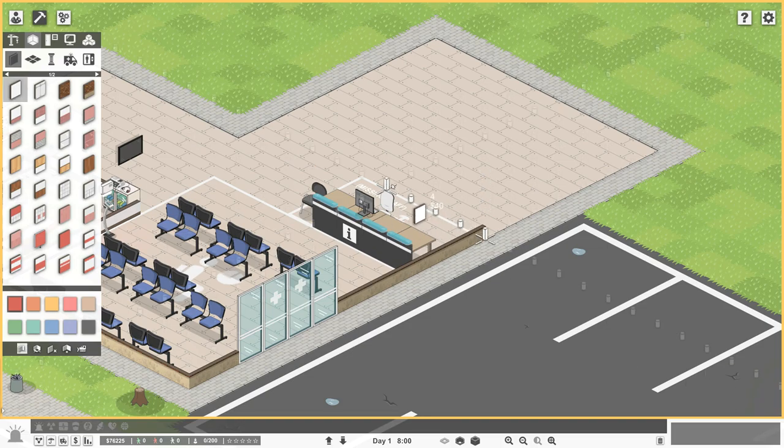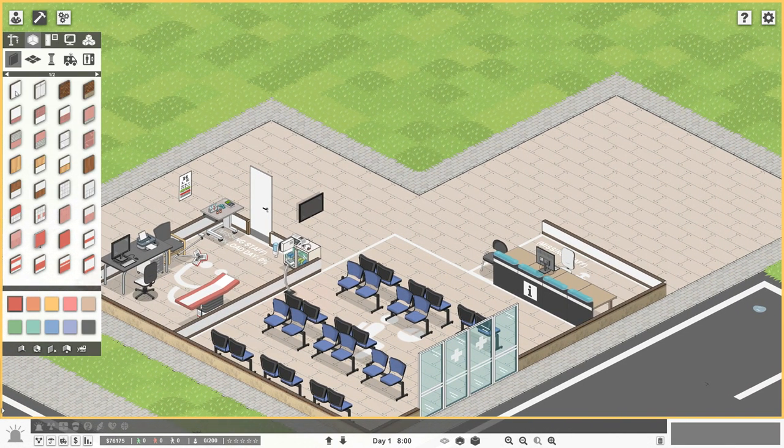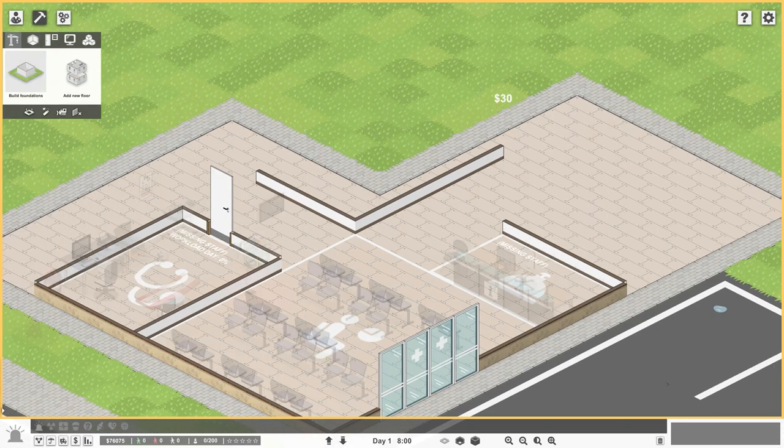I'll put a wall behind this - that works. That'll be where the nurse sits. So how big do I want the hallway? Two, three? The hallway will be like this going down. I need to figure out the foundation size - I don't get money back because I made the foundation too big.